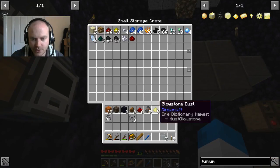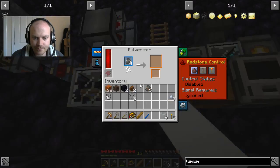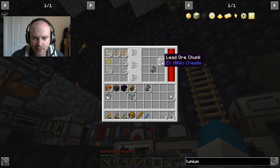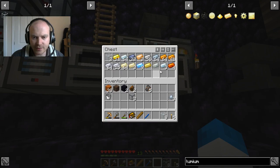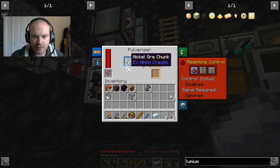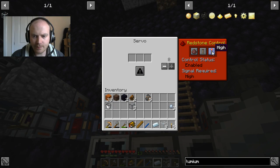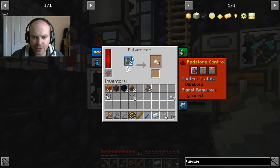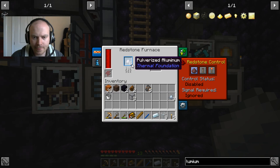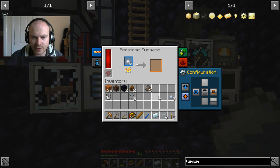It's worth checking that it was nickel going through. No more silver will go through because I've actually used it. So let me really quickly enable that so that nothing else can come through here. Let this run through. Why is that not - oh, I turned the thing off, didn't I. There we go.